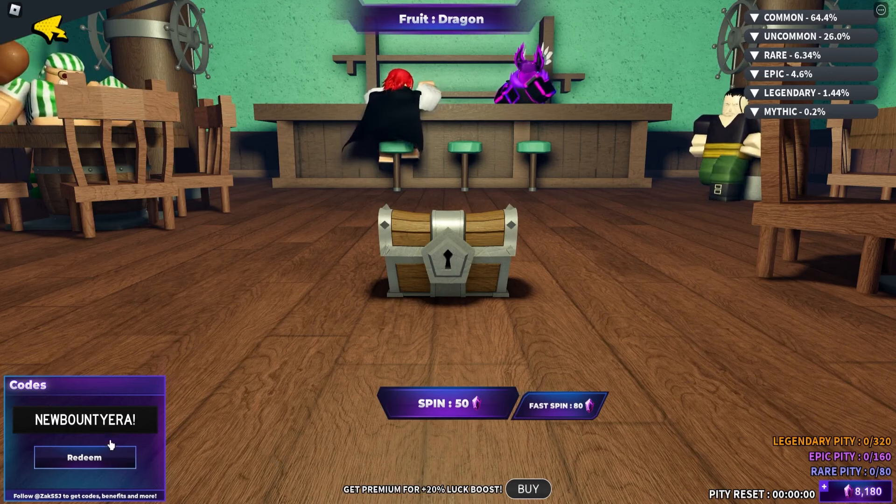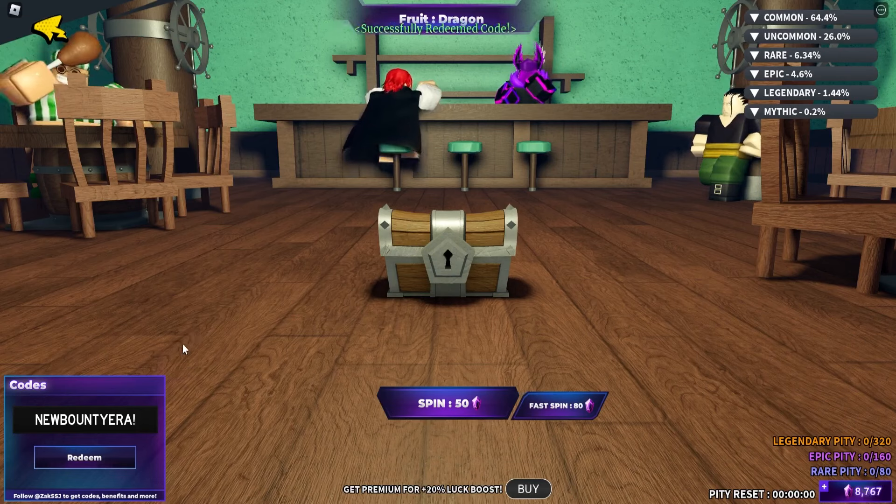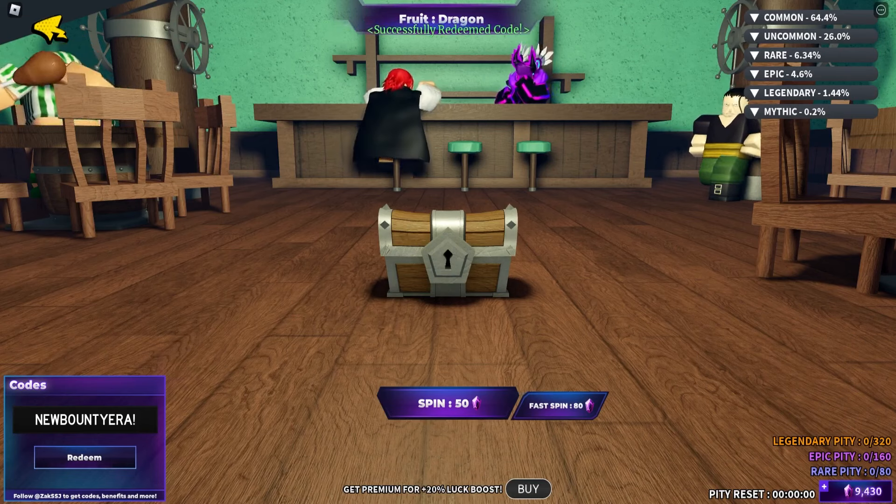The next code is going to be 'newbountyera' — N-E-W-B-O-U-N-T-I-E-R-A. Click on redeem. Successfully redeemed the code. As you can see, these are all working codes.